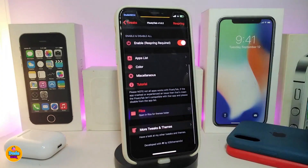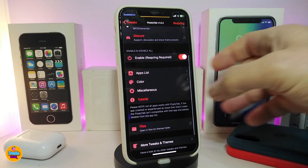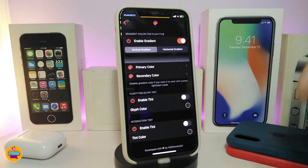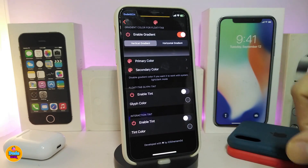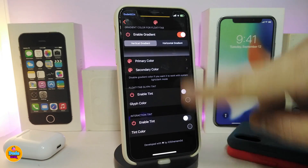Once you download and enable the tweak, you have an apps list where you can choose which applications you want the tab to show on. In the color section you can enable the gradient option — you have two different styles with a primary color and a secondary color. You can also enable tint color or a secondary tint if you don't want the gradient.